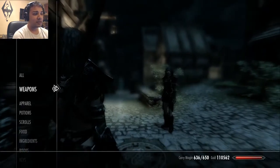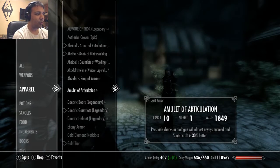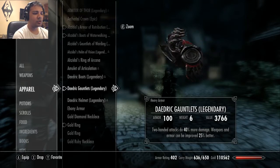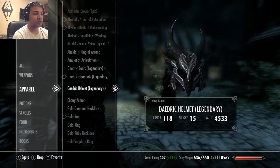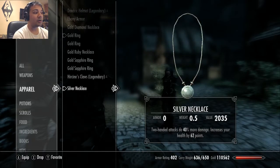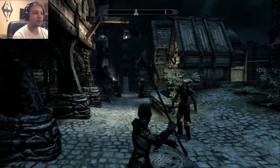Not only that, I'll show my apparel which I've enchanted. Number one, my Daedra gauntlets boost my two-handed attacks by 40% damage. Then with the gold ring I do an additional 40% damage with two-handed, and I also have a silver necklace which does an extra additional 40% damage. As you can see there is a massive boost for my two-handed weaponry.